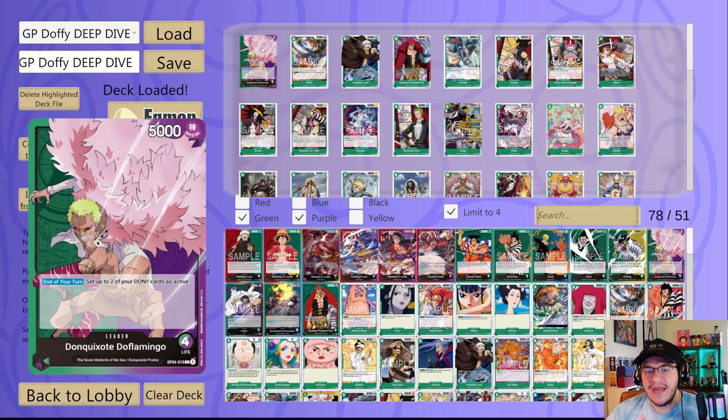Next we got Baby Five — one-cost, 1,000 power. Any turn you can trash it to set two DON active. You're never going to put this on the field — it's just another searchable 2K counter. Next, Mock Vice — four-cost, 5K, 1,000 counter. On play, if your leader is Don Quixote Pirates, rest up to one of your opponent's five-cost or lower characters, and at end of turn you get to set a DON as active. I don't think you're going to see this card very often. One I do like and don't see as often — four-cost, 5K, 1,000 counter Lao G. End of your turn, if you have three or more DON active, KO up to one of your opponent's rested characters with cost three or less. Strong in the pure Don Quixote pirates build but there are stronger options.